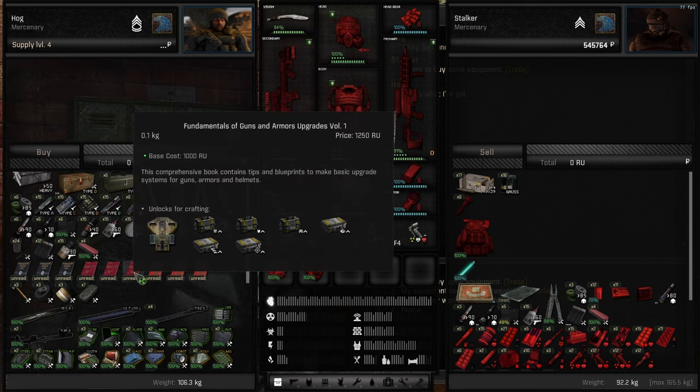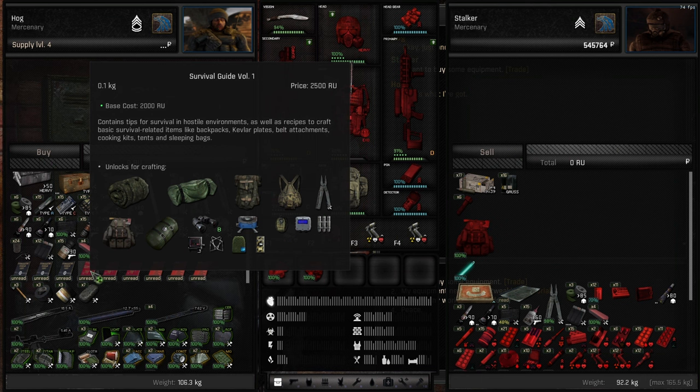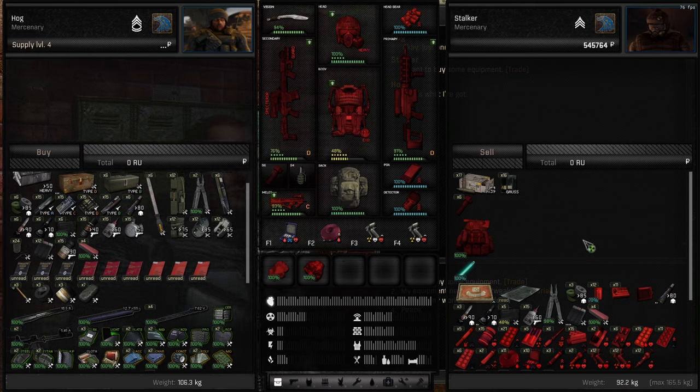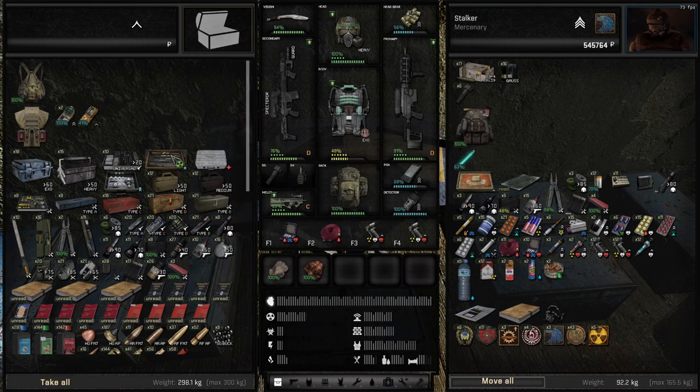For crafting you'll need recipes, which you can buy from any mechanic. In Dead City, for example, the mechanic has little documents you can buy - if you mouse over them you can see what they allow you to craft. One allows you to craft tier 1 upgrades, another allows you to craft tier 1 survival items.